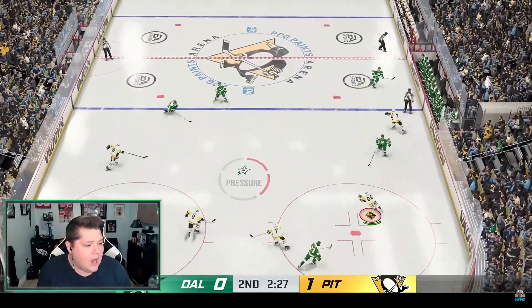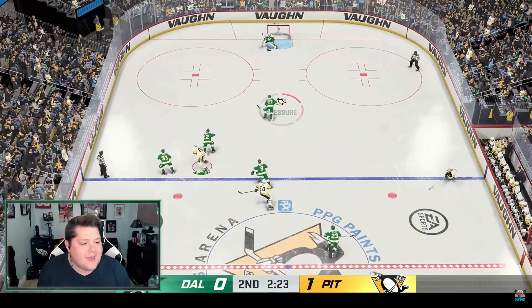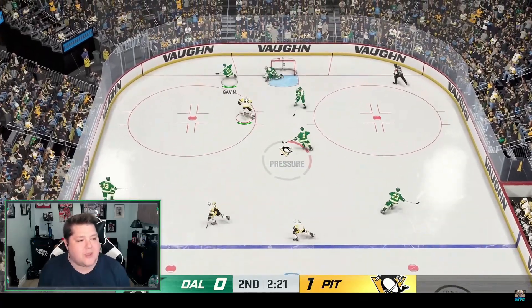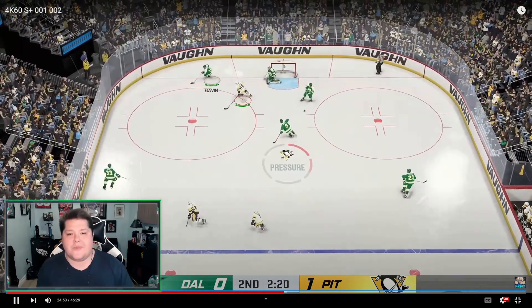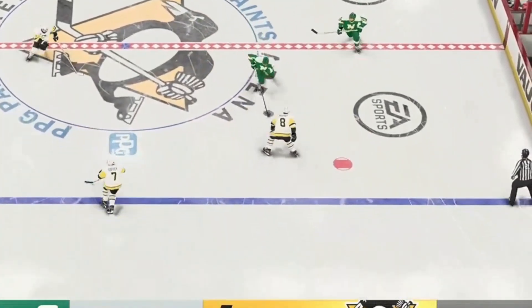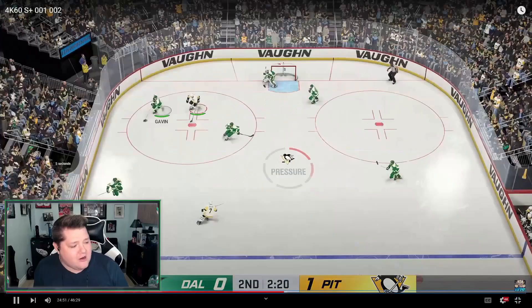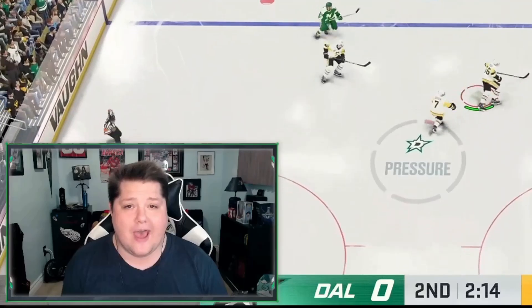Here we go up the ice again, we have our X-factor active. We're looking to make some dekes but I can't get around the defenseman. This is only on pro difficulty I believe, but the defense just seems to clog up more of the ice as I'm skating — it's not like in 23 where I can just skate past them on pro difficulty. Something interesting happens here — the poke check from Murphy, the AI just poking the puck off Modano's stick. Need to see more of that.